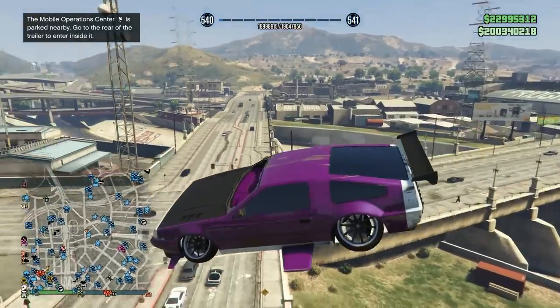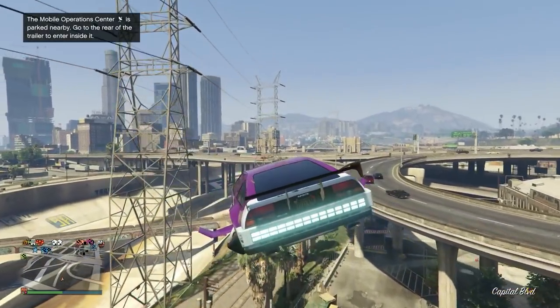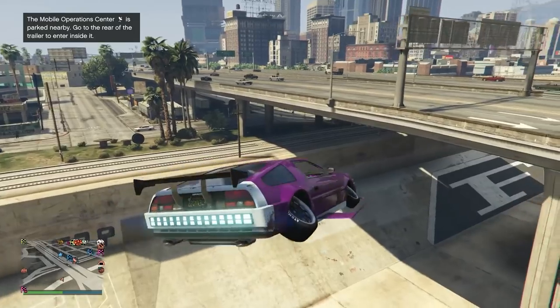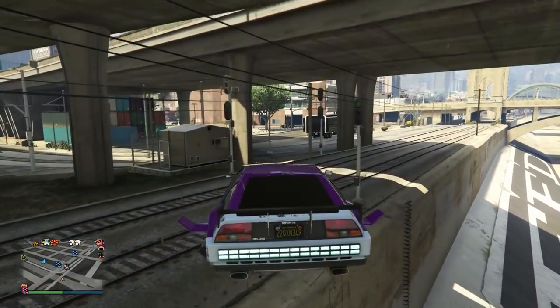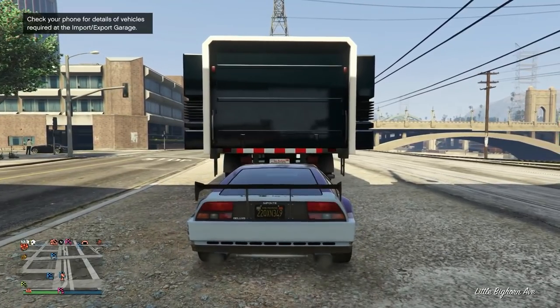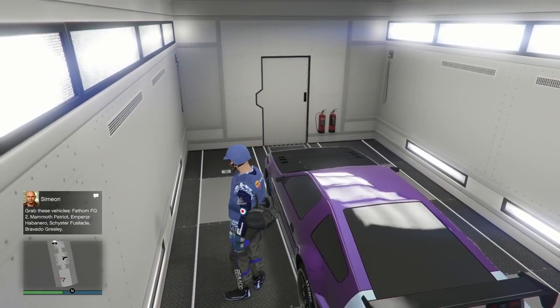Now we need to save it. The easiest method is to call up your MOC — which must have the personal vehicle storage. Once it's out on the map, fly the Deluxo over there and drive it in. Doesn't matter if you have a car in there; it will just transfer it to where the RH8 was, because the game technically thinks this is an RH8 right now. Drive up to the MOC, press the ID pad, save the vehicle — and that's it.